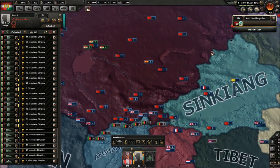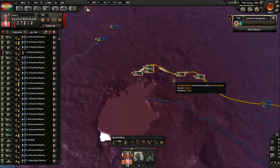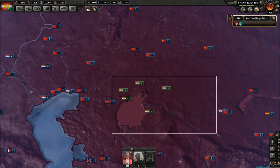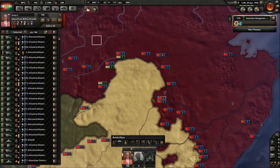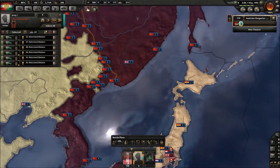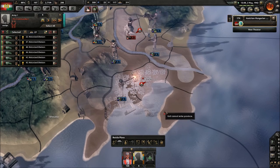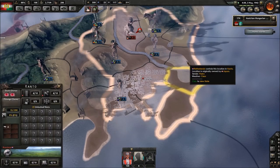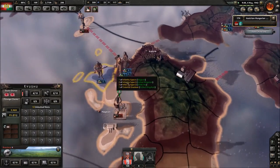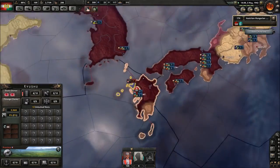I'll just leave the infantry out of it — the motorized infantry are a lot faster, they'll be the ones that travel. If Tokyo isn't defeated yet... are you serious? This is why we can't have nice things. Is that the last city? This is the only French territory in Japan right now? They had to have a little piece, didn't they.